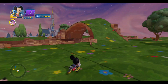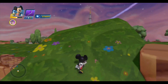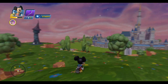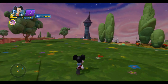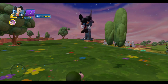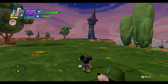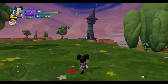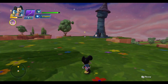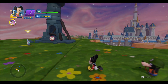Merlin's castle is over there. Another spell you can do with the Keyblade is if you do a ground pound while wielding it, you can do this nifty massive attack. So we're going to try that out here in a little while.